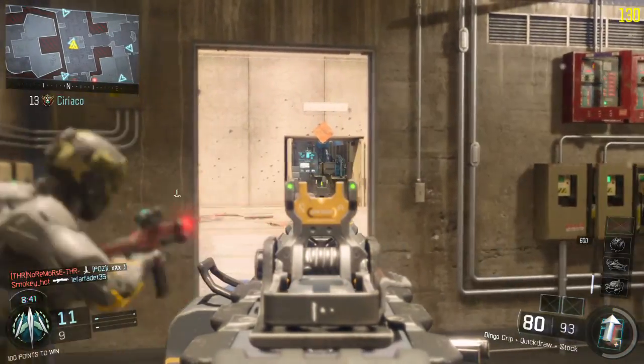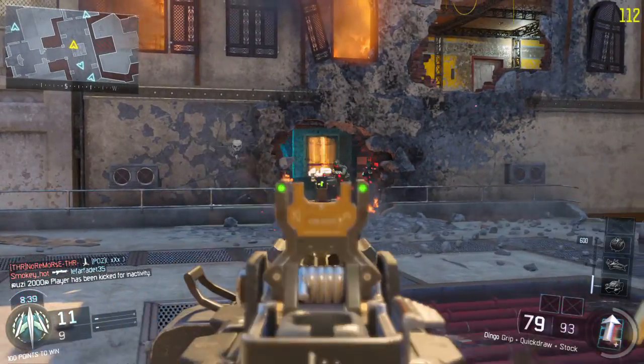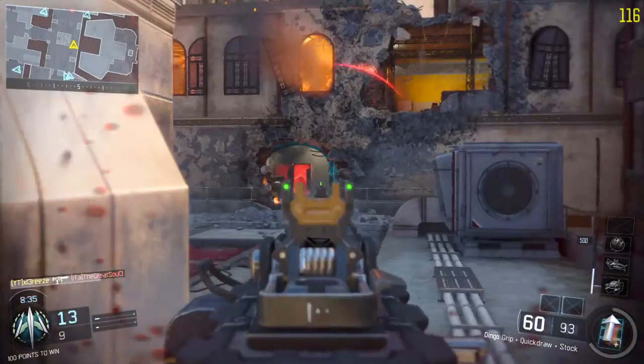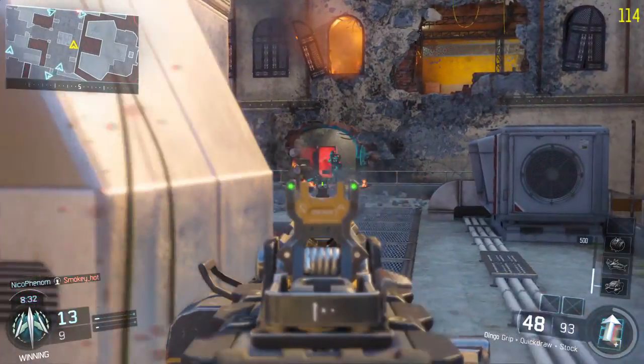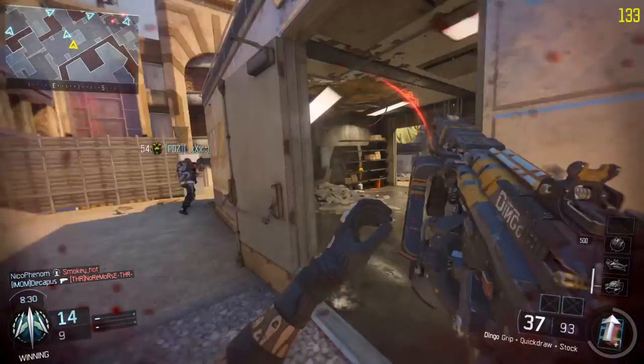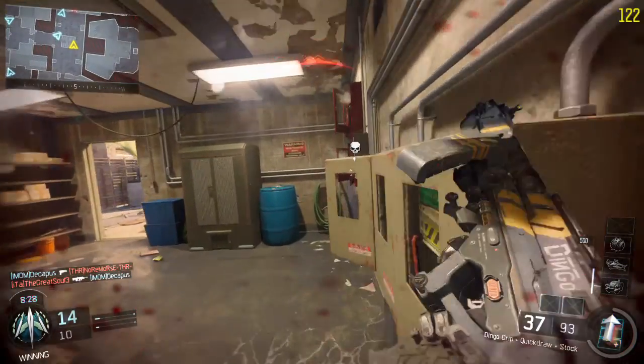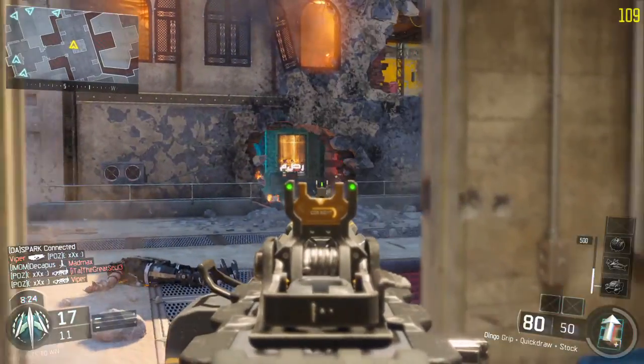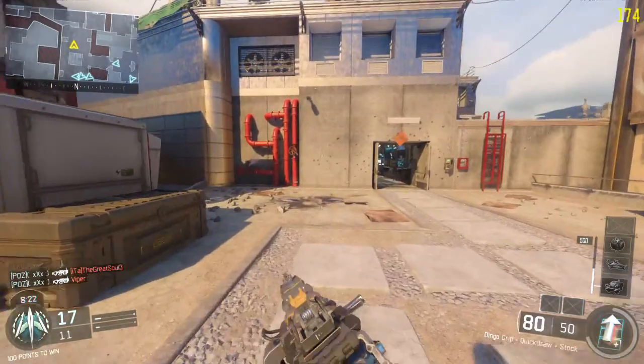I get the feeling that team has been pushing quite far in — we're going to start spawning behind us soon. We need to run away because this is not going to work for us. I thought that was an enemy that ran past, but by the looks of it, it wasn't. There we go. That's the only problem with this LMG: it takes so long to reload.